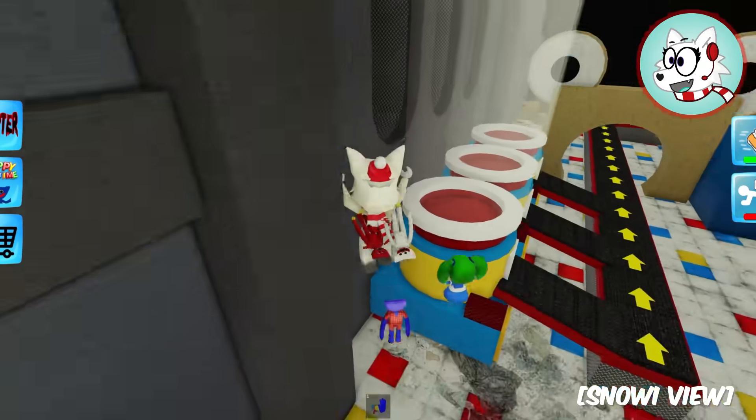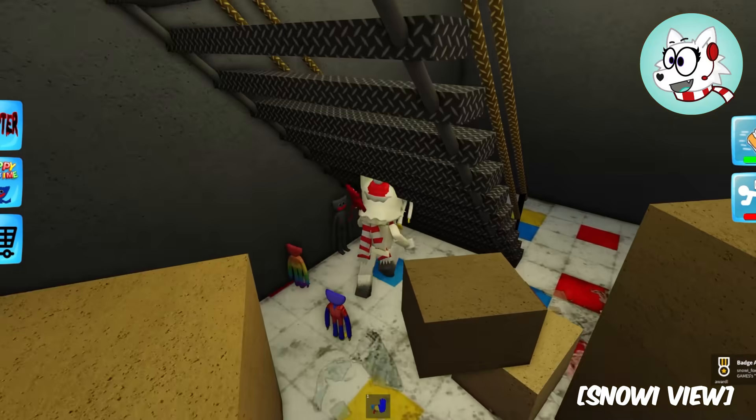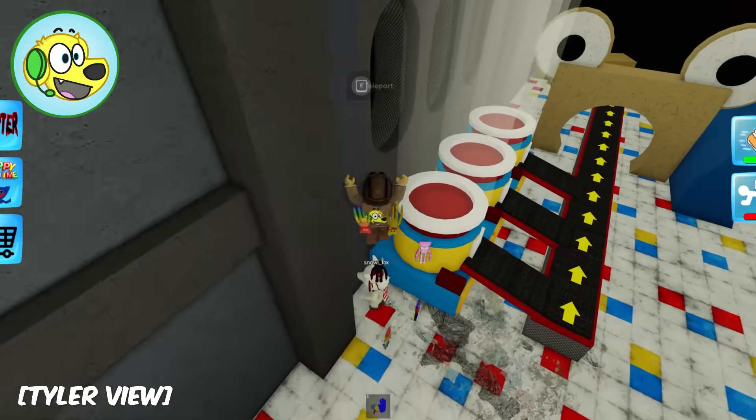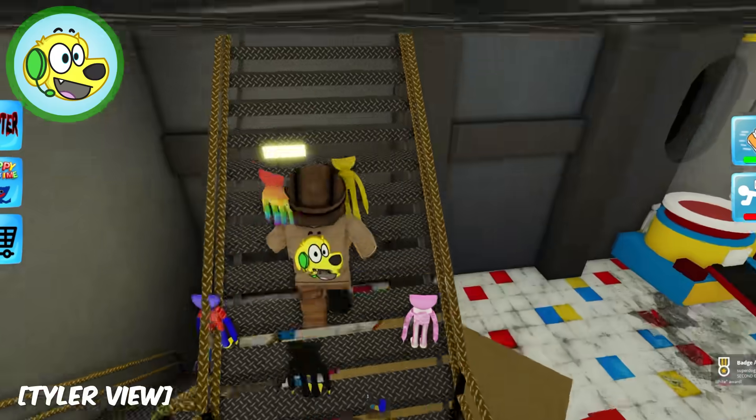What else can we find? I see a grey Huggy! There's a grey Huggy! A Huggy white, Huggy stone! Wait, where's the white Huggy? Right here Tyler! He's hiding back there - he's sneaky! Look, we go up the stairs right here!